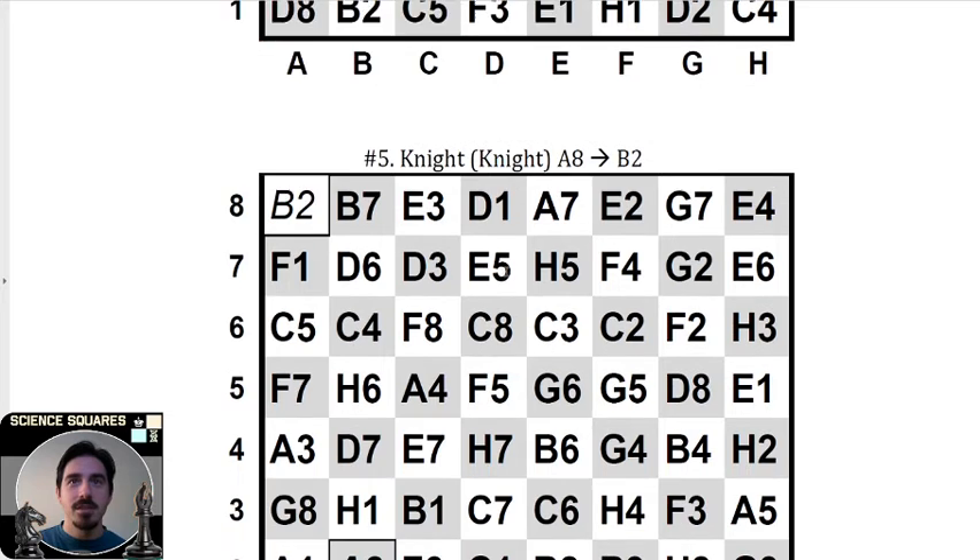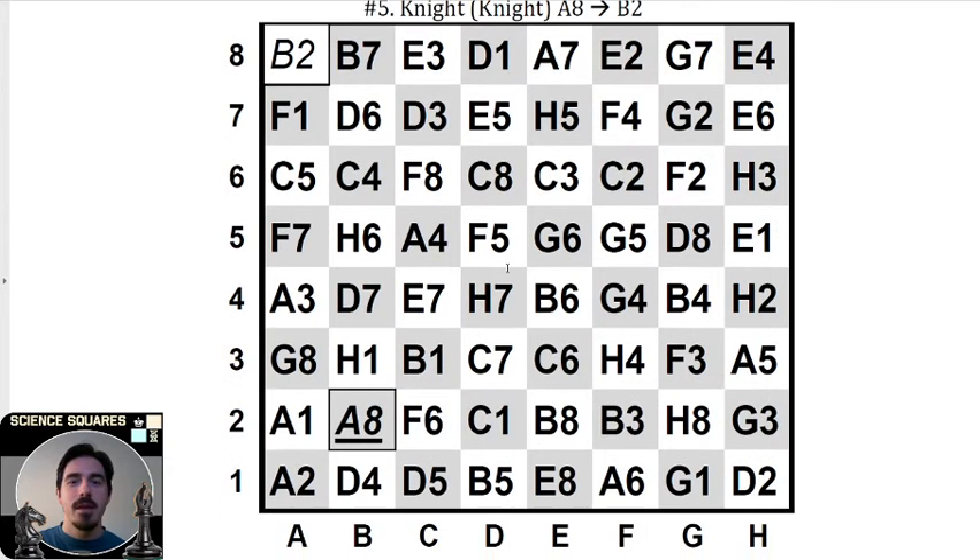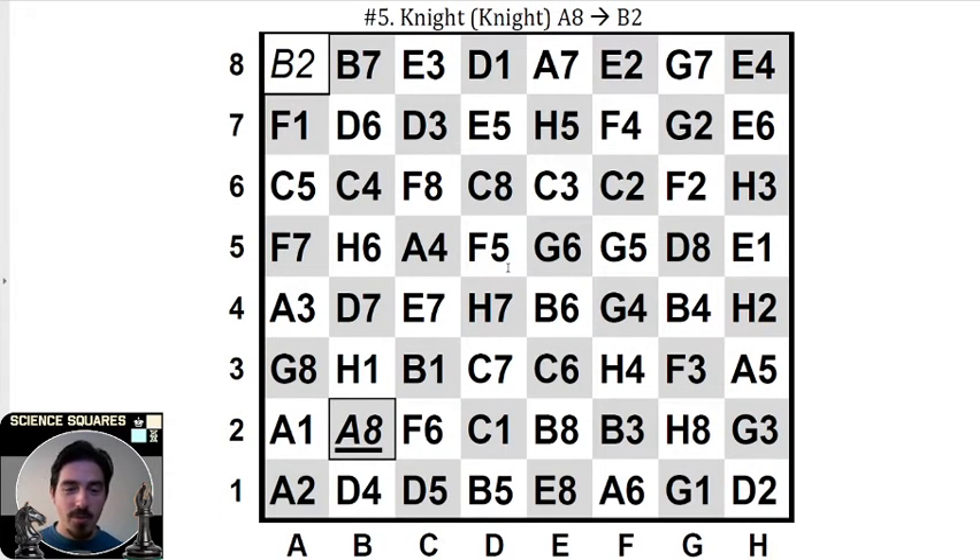The scrambled puzzles look a little bit like this. We have here a chessboard, and inside each square are the coordinates of a different square. We have a goal: we have to move our knight from a8 down to square b2. Ironically enough, in a8 we have the coordinates b2, and in b2 we have the coordinates a8.